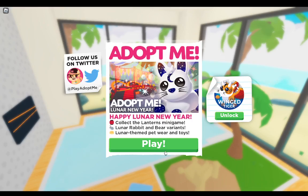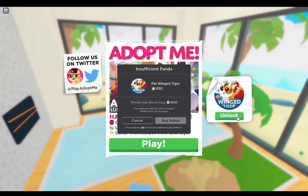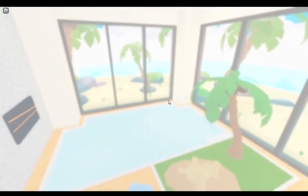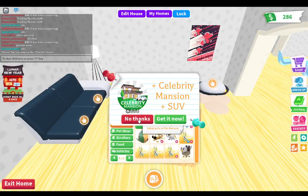It's the Lunar New Year! I love this pet right here - it's looking so cute, I just can't wait to get it. And this winged tiger looks like we can buy it for 650 Robux bucks. Might be buying that. Happy Lunar New Year! There's a Collect the Lanterns minigame - they're doing minigames for everything now. We also have Lunar Rabbit and Bear Variants, different bears. And there's lunar-themed petware and toys, obviously. Let's go check out the update.